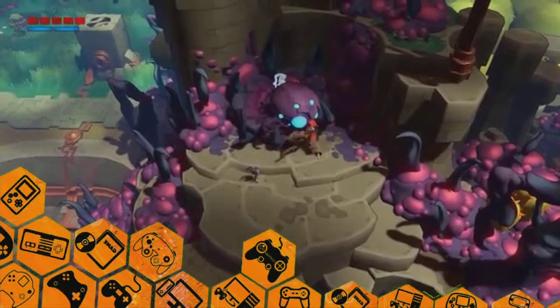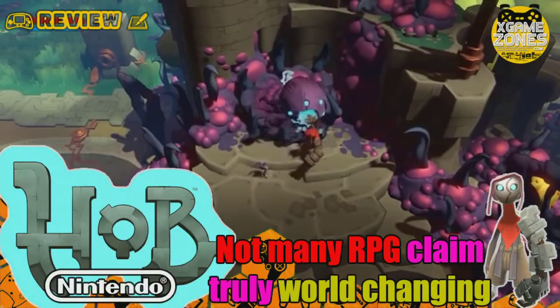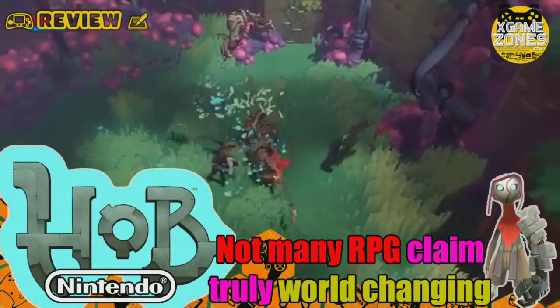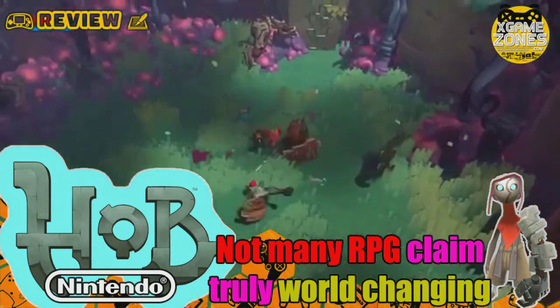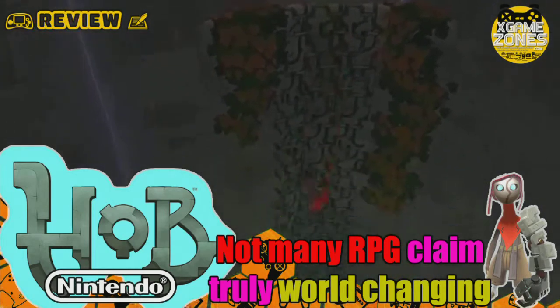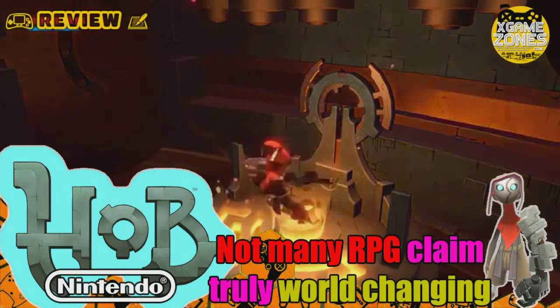Way back during Gamescom 2016, I found HUB tacked on the end of a Perfect World booth, overshadowed by the ill-fated Gigantic. While publisher Perfect World may not have given it more than a few meters of space, the Torchlight team's little red protagonist wormed its way into my heart right there and then.